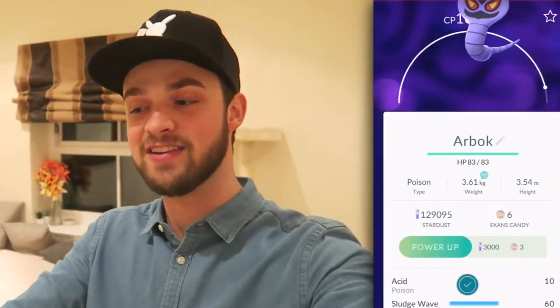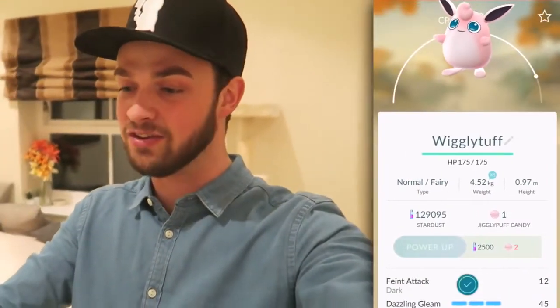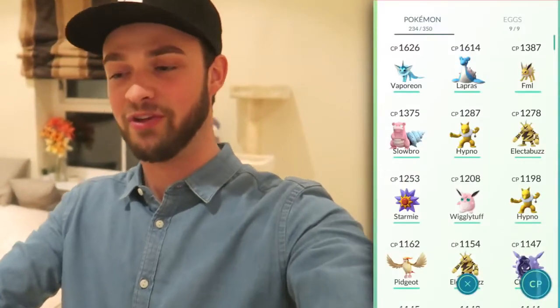I'm going to go for the evolution and get ourselves our Arbok for the very first time. The CP calculator over on PokeFind said we'd get about 1,000 to 1,100 — a very brand new Pokemon added to the Pokedex. It is mean — one of Team Rocket's favourite Pokemon — and it came out at 1,084, so the CP calculator was pretty damn accurate. Now for Wigglytuff — I've got a Lucky Egg rocking as well. Let me know if you've got an Arbok or Wigglytuff already. Wigglytuff came out at 1,208, which is a really good evolution — it actually falls into our top page category Pokemon.